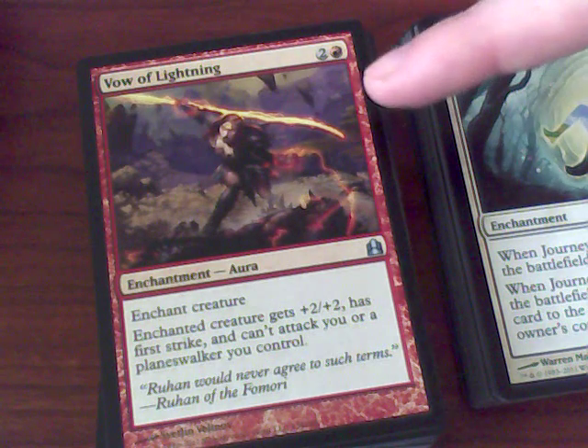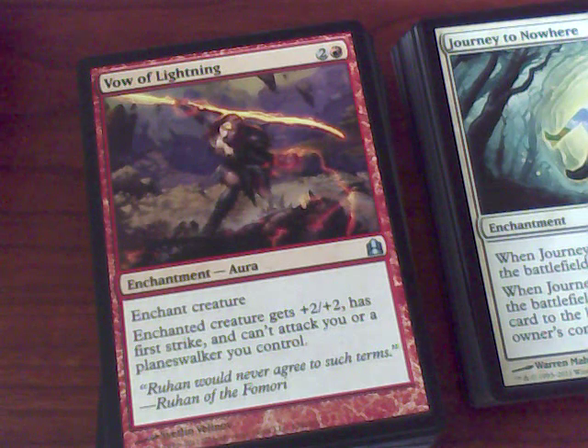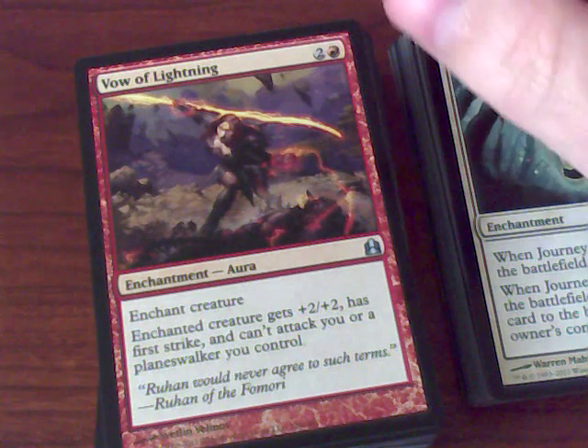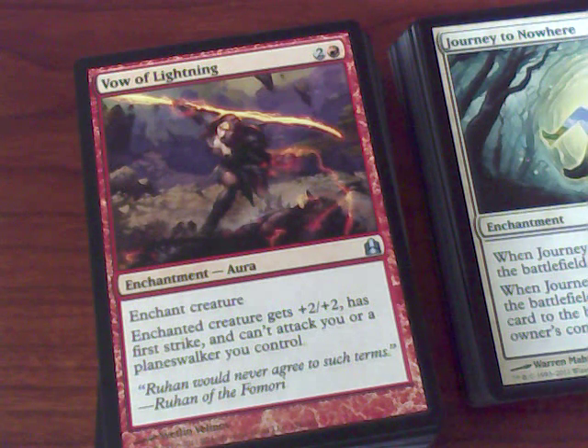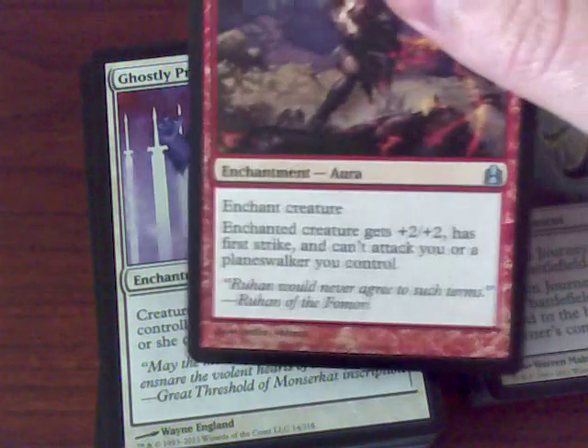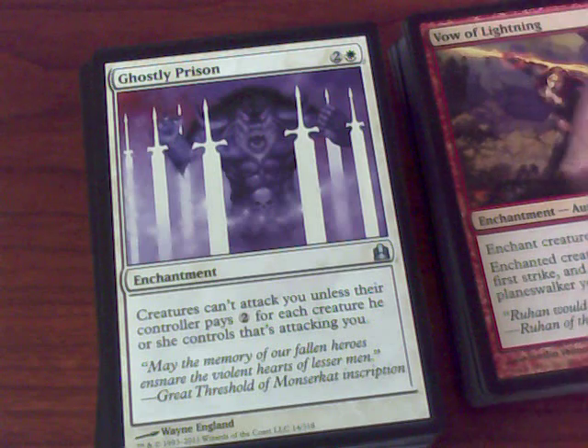You can give your own creature plus two, plus two for first strike and make it beefy. But the idea is that it can't attack you or planeswalkers you control. You could potentially use it on an opponent's creature and encourage that creature to attack another opponent, kind of getting a proxy war going with a puppet-state vassal theme in multiplayer. If somebody uses a removal spell on that creature, you can think of these cards as enchantment removal — and this one gives first strike while others give flying.